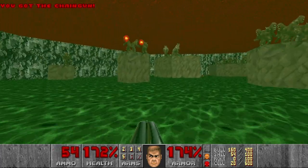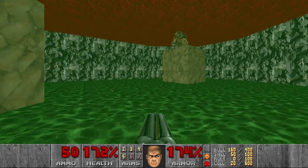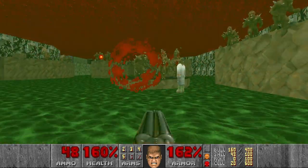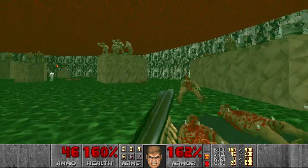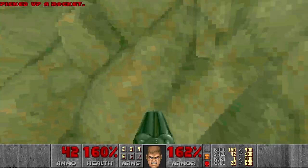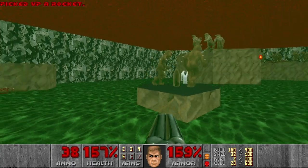In this room we will be just killing Imps most of the time, but first I want to kill this Mancubus. But I can't because I don't have any rockets, so I have to grab the rockets first. Let's see — I think there should be a rocket here, and here as well, and here.